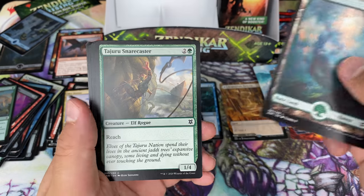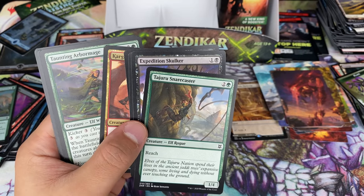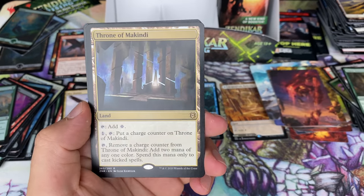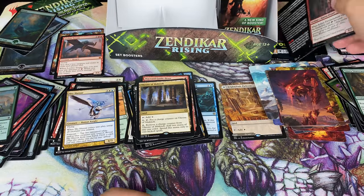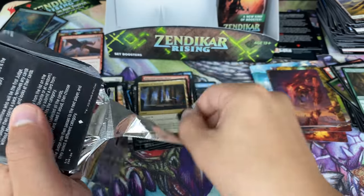Second art card. We did get a foil land in here. Throne of McKinney and a foil. We'll do a count of all the totals at the end of this just to get a feel. Every single pack has a rare and a foil guaranteed.